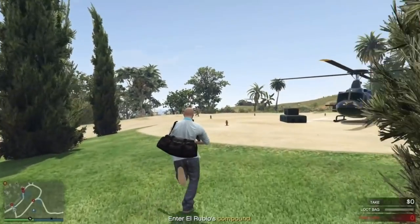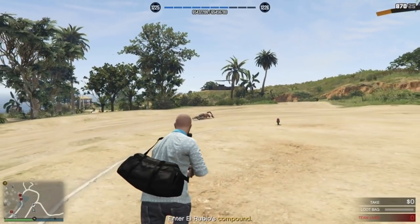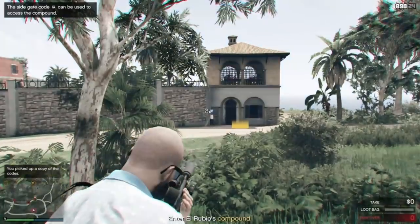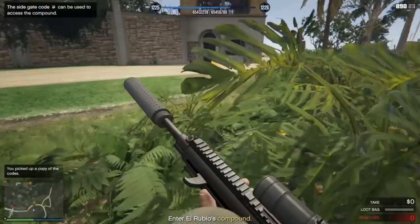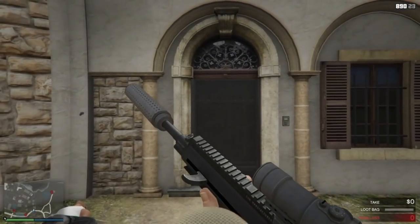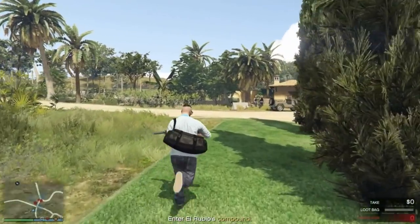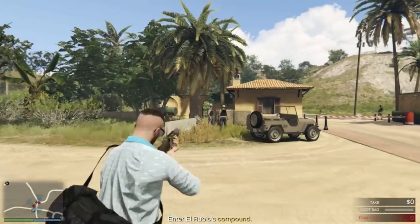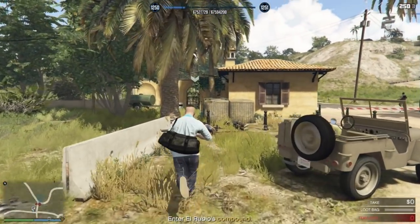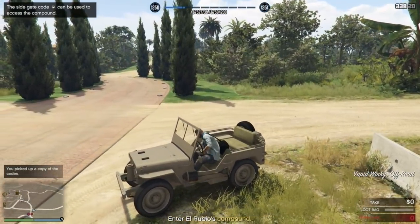Now inside the compound grounds, head straight for the right side of the building. Here you will find three guards — headshot each one until you find the door codes, then head to the door and get into first person. If neither of these guards has the codes, you'll have to try out some other nearby guards. This is highly dependent on good RNG. Remember, cameras everywhere.